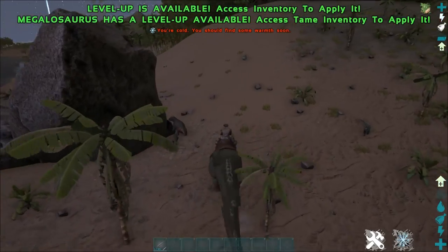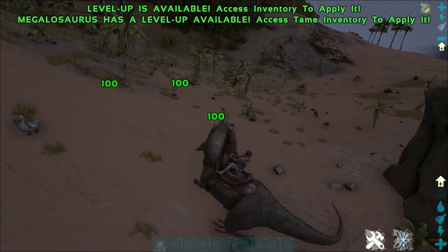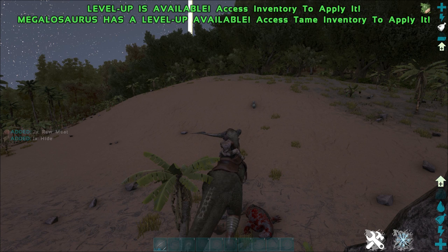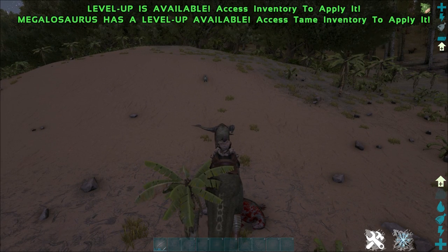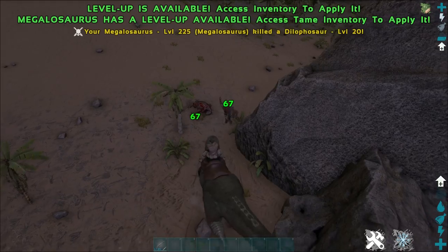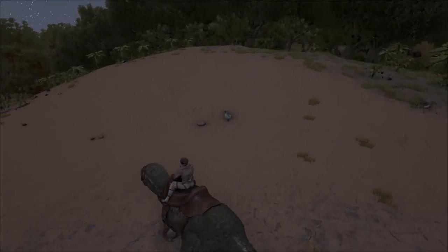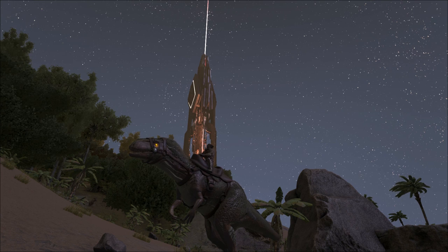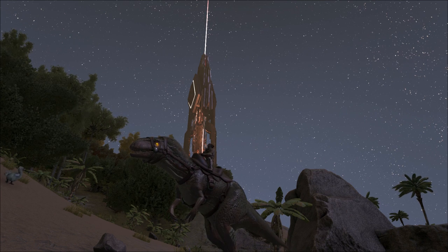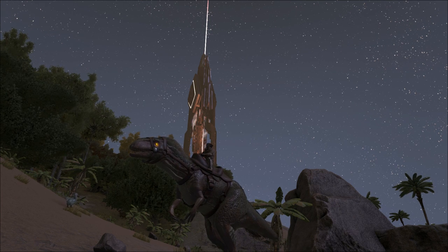You can also use the Megalosaurus as a taming assistant to help knock out other creatures. You will need two people for this, because the moment you jump off your Megalosaurus it will munch whatever is in its mouth to death. All you need to do is grab the dinosaur in your Megalosaurus's mouth and have another player tranq it out — it's that simple, with any of the creatures it's able to carry. These guys are amazing and I would heavily recommend getting some, especially if you're playing on Aberration as they are the go-to mount and deal so much damage. Hopefully you enjoyed this one — don't forget to leave a like, thanks for watching and I'll catch you in the next one.